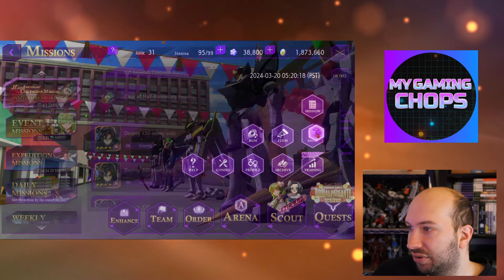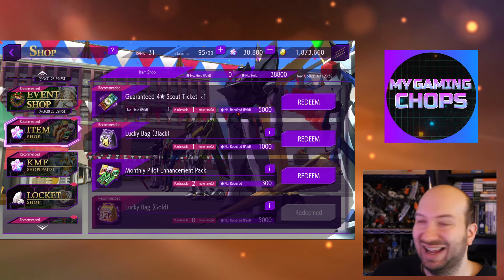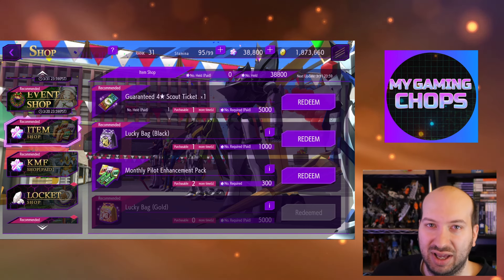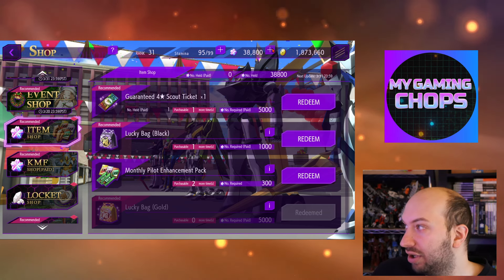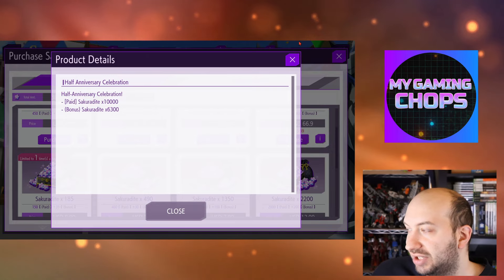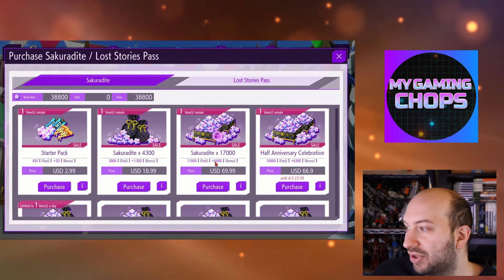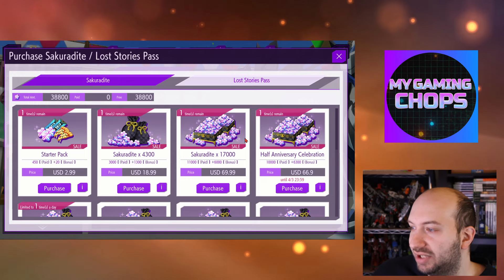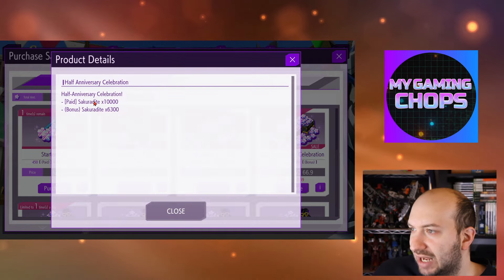Also, in the store, you can actually buy one with your own money using paid Sakura die. They also have a nice little deal: for $70 you can get 16,000 Sakura die, which is kind of crazy. Whaling in this game seems to give me mixed results, so for me, not so much — but if you're in it for the long haul, 17k is actually pretty good, though $70 is expensive.